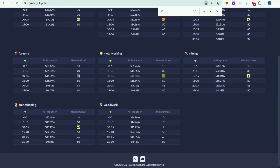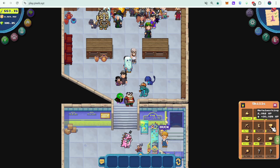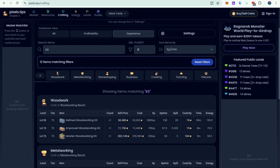Metalworking at level 40 and 50 is also very good. I'm currently level 34 in metalworking and I think I can reach level 40 today. Let's talk about how I level up my skills.